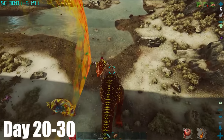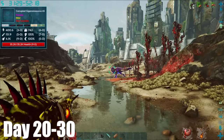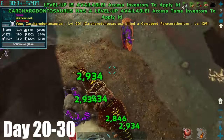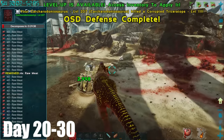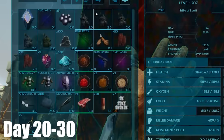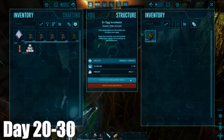With that final kill, wave 1 was done. However, this Giga spawned nearby which could be an issue further into the waves. This thing is a killing machine, so the next few waves went easily. Once I killed this final trike, my first OSD of the 100 days was complete. Sadly though, the loot wasn't anything special, so I returned back to base and hatched this egg, which gave me male twins.